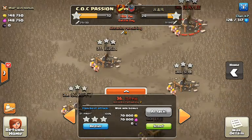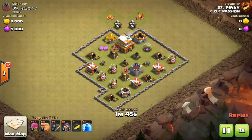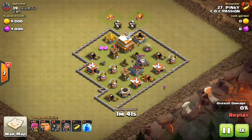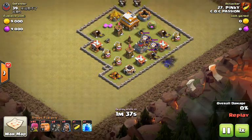Okay guys, let's look at our second attack. That was an even easier base. As I said, we didn't have harder bases. Our guys play war very fast here. First we need to pull out the CC, and we have max loons here.